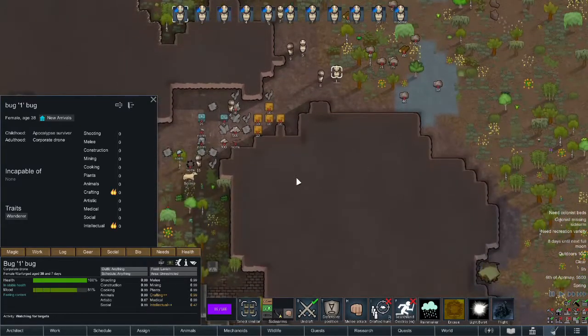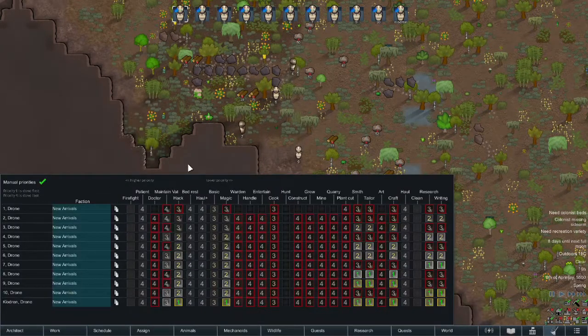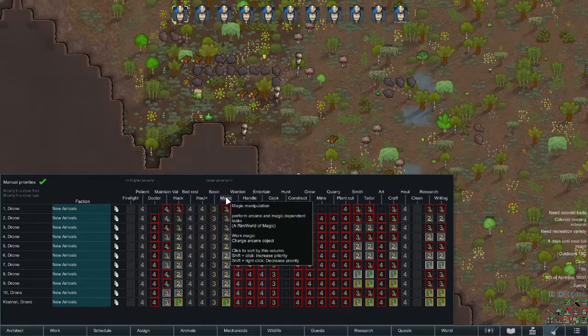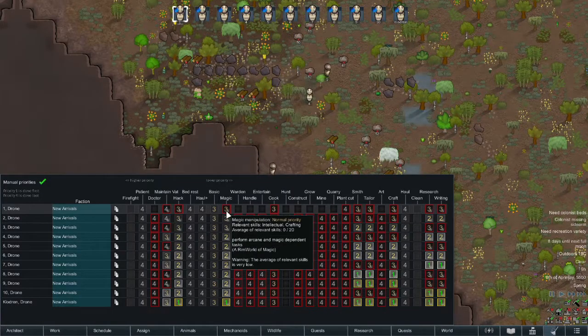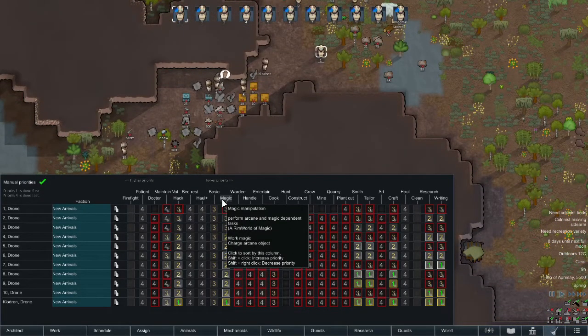What I've been told is that intellect and crafting are the two skills that most affect your magic. If we go over to the work table, we even see a little magic tab, and it says relevant skills: intellectual and crafting. This is for performing arcane tasks and magic-dependent tasks.